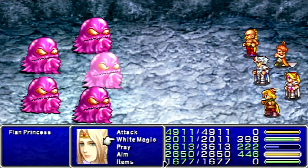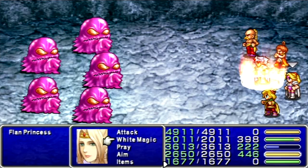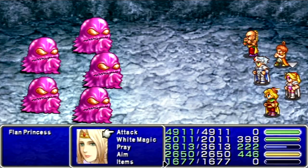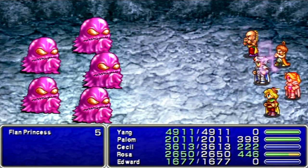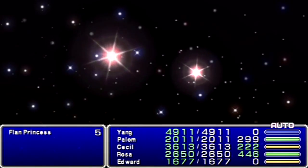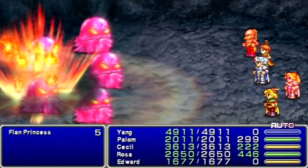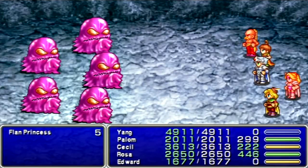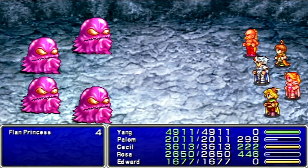They can berserk your guys. I've got the crystal mail on Cecil to avoid that problem. Hopefully they won't hit Palim with that — kinda wish I got a ribbon for him already. In this version of the game, you can use Asuna for a remedy to cure berserk status; I don't think that works in previous versions. Yang being berserk will actually help us. When you fast forward, it fast forwards the animation but not the sound effect, so it gets desynced a little bit.